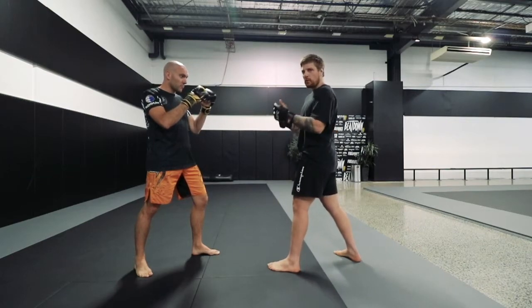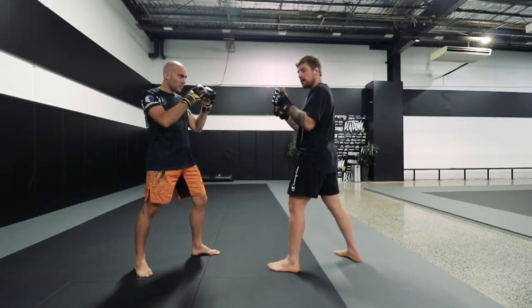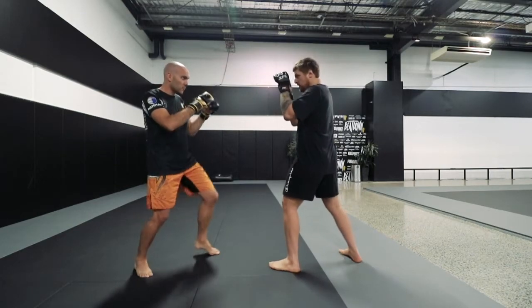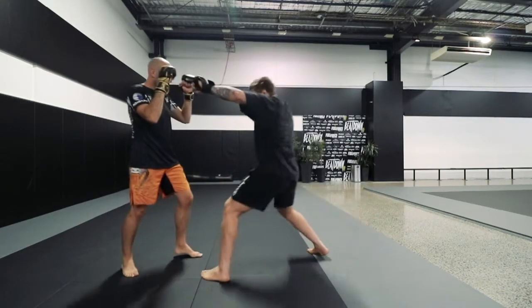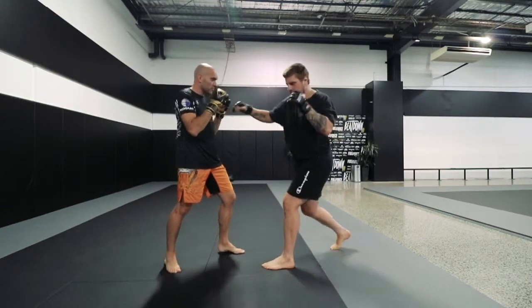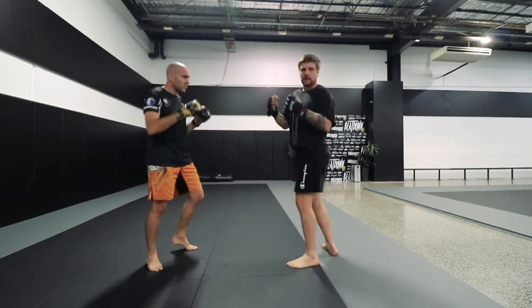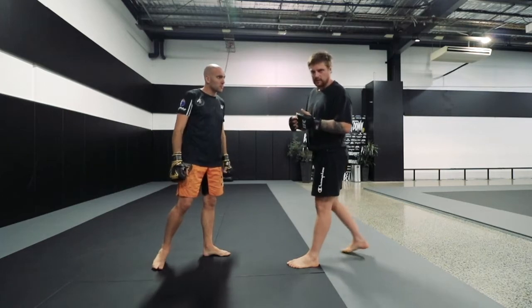Carlos is going to throw two punches and I'm going to block with the appropriate range for my next attack. If I'm a taller guy, my blocks might be parries — Carlos comes forward one-two, then I counter back. If I'm a shorter guy, Carlos comes forward with one-two and I shut it down to get on the inside to counter punch.